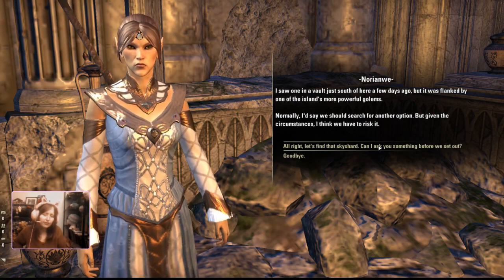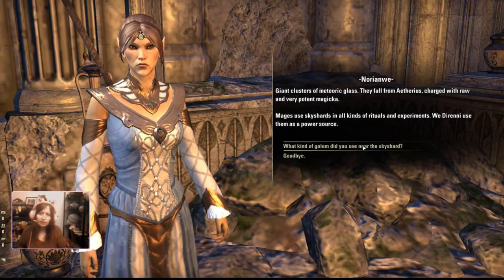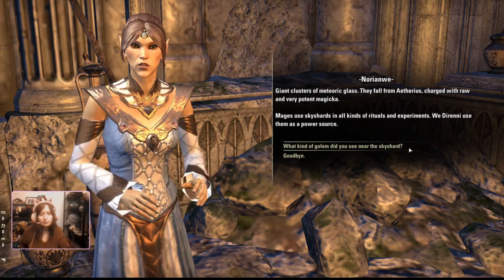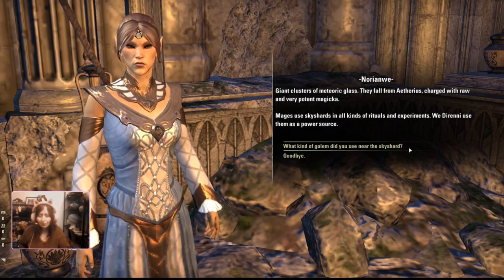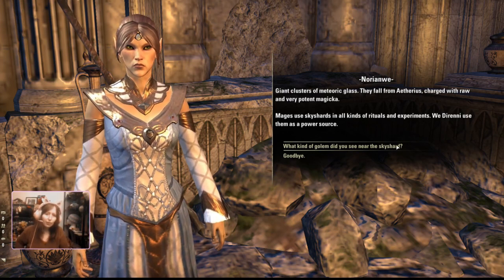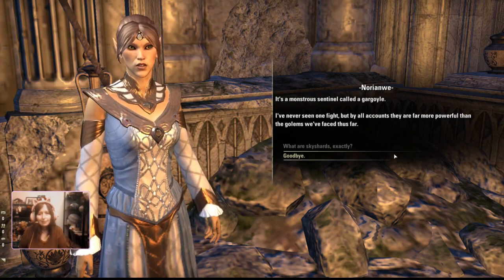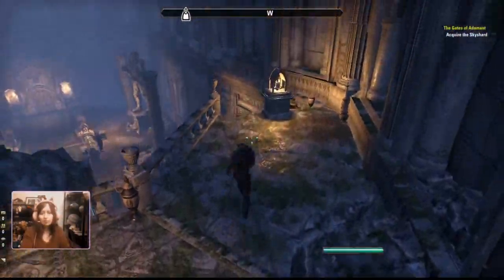Can I ask you something before we set out? Of course. Let's not tarry too long though. What are sky shards exactly? Giant clusters of meteoric glass — they fall from Aetherius, charged with raw and very potent magicka. Mages use sky shards in all kinds of rituals and experiments. We Dunmer use them as a power source, and we use them for one third of a skill point. What kind of golem did you see near the sky shard? It's a monstrous sentinel called a gargoyle. I've never seen one fight, but by all accounts they are far more powerful than the golems we've faced thus far. Alright. Now we know. Let's go.